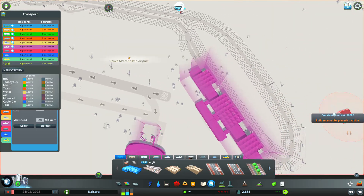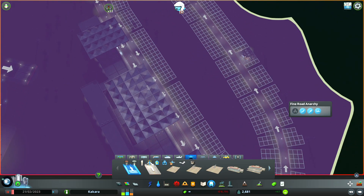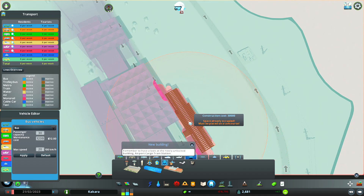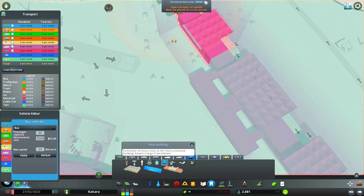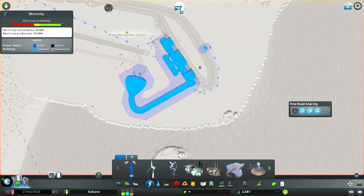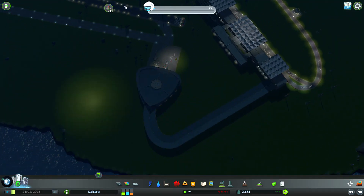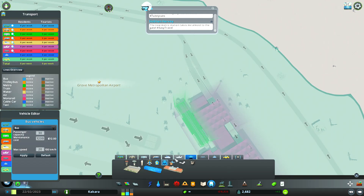First, for the airport, we're going to get some public transport. We're going to get an elevated airport metro station. We need to find a good place for it — right there, maybe. Perfect. We'll connect the power, and we have an elevated metro station now.